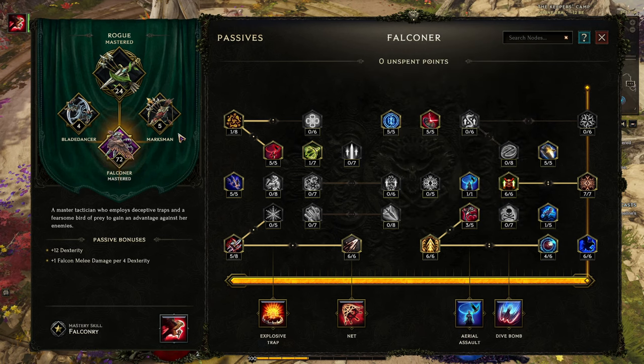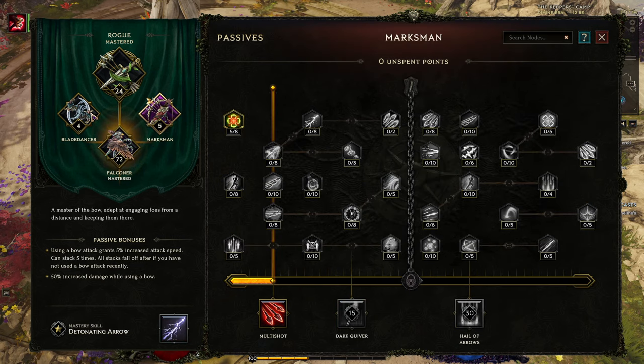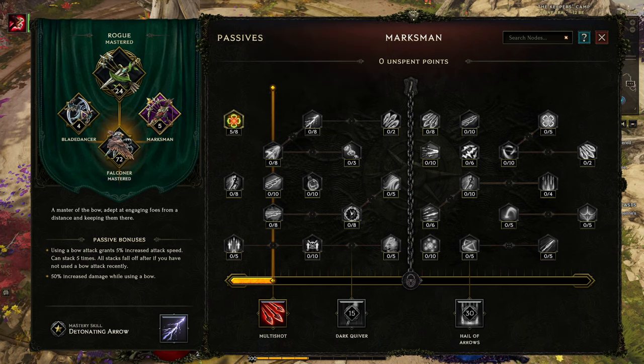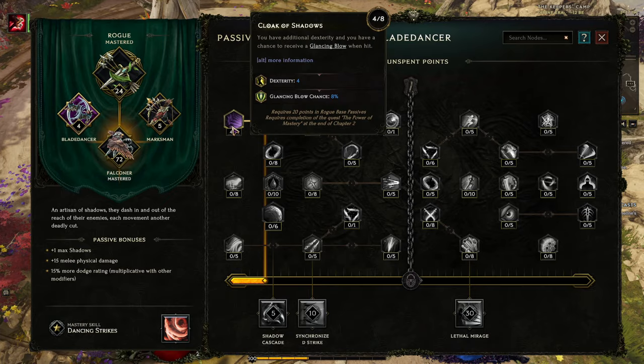Then you can basically finish your build with some points in Marksman and Blade Dancer. From Marksman, Draining Arrows increases bow attack speed and health regain on hit. And Blade Dancer gives some dexterity and glancing blow chance.